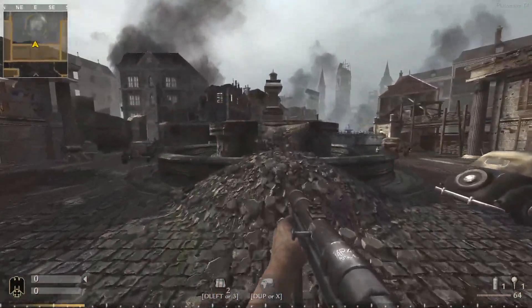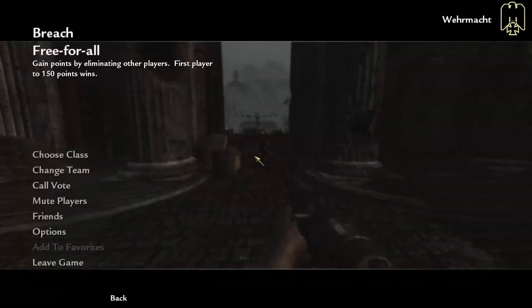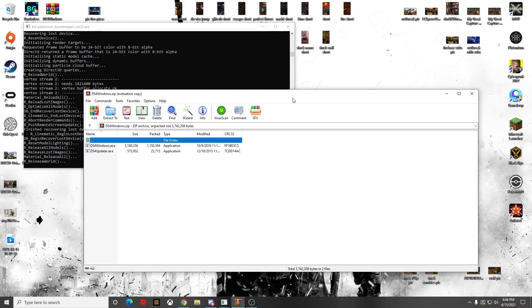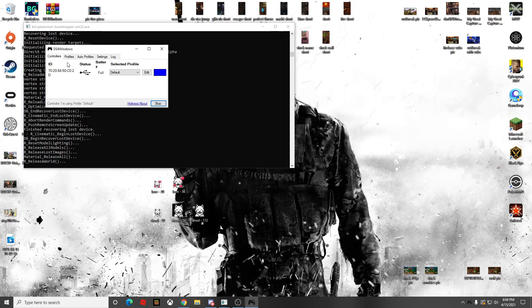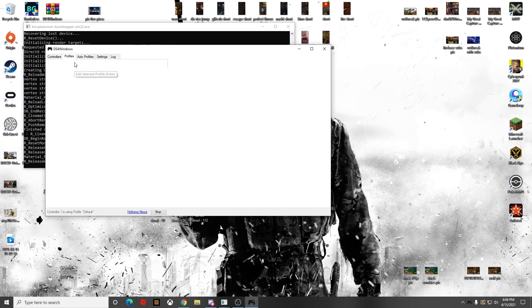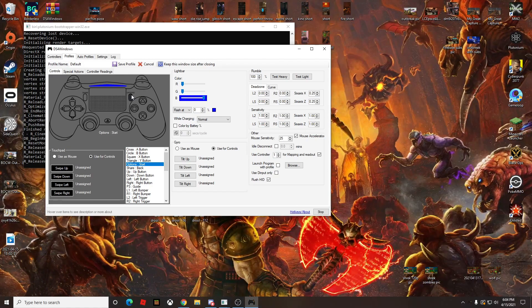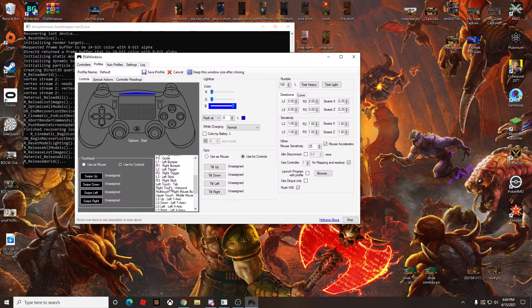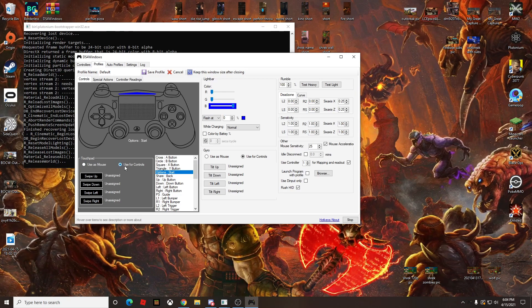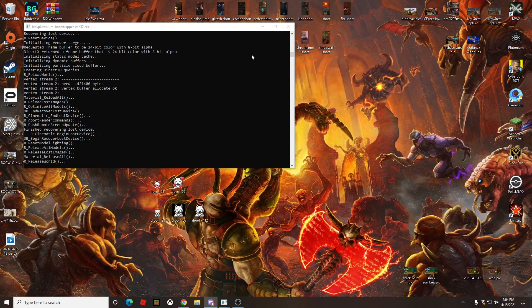I have a PS4 controller, but if you're using Xbox just skip this one step that's needed for PS4. If you have a PS4 controller you're going to need to download DS4Windows. Open it up, close out of the initial prompt, click Profiles, go to Default, press Edit, make sure your PS4 controller is plugged into the back of your PC. If you have an Xbox controller, you don't need this — it's only for PS4. Make sure all the buttons match up, then click 'Use touchpad for controls', press Save, go back to Controllers, and minimize it.